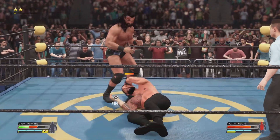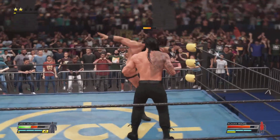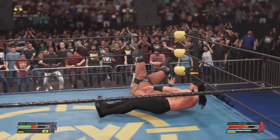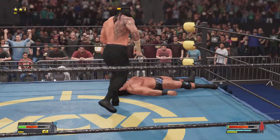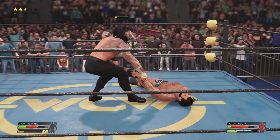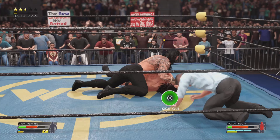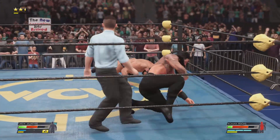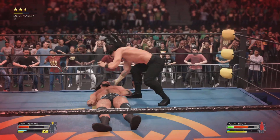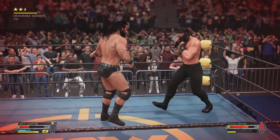Clothesline. Kick to the gut. The counter from McIntyre. He may get the three count right here — this is it. And a strong kick out at one. Still not enough to put him away. Superman punch — good night. This is what the fully unchained wrath of the Big Dog looks like. Totally devastating.